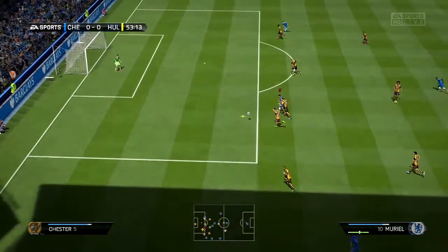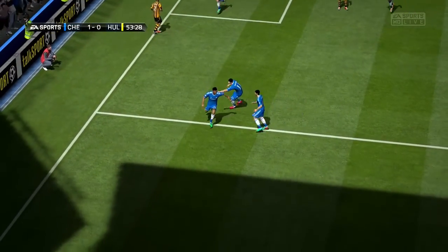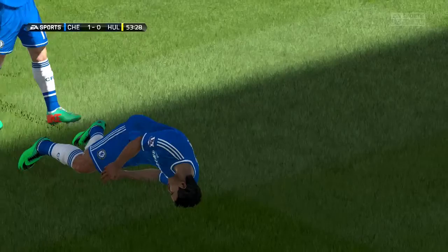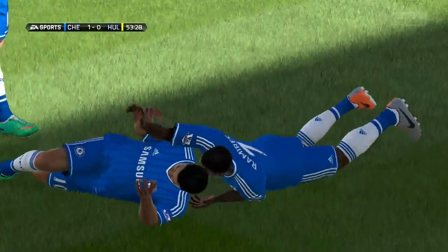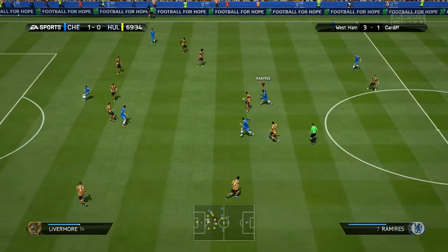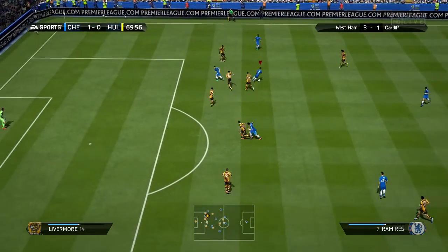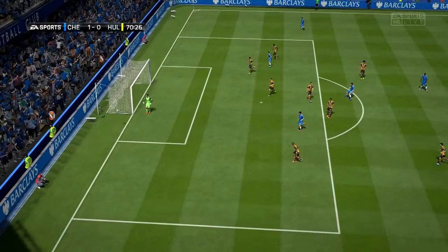There's Hull City's starting 11 — a very interesting five-at-the-back formation. I think it's a 5-3-2 or something like that. They start the game off with a couple of good chances. Here's Jelovic playing it off to Livermore. Livermore sees the run on the outside and plays it off to Huddleston. Huddleston does an over-the-top through ball right to Shane Long, and Long goes for the attempt — just wide of the target.